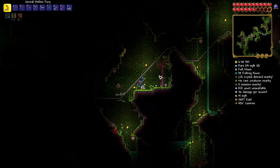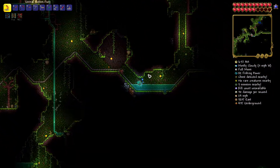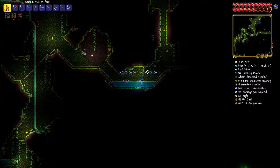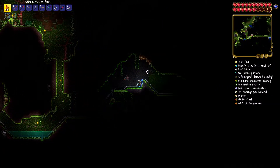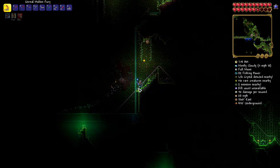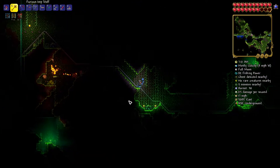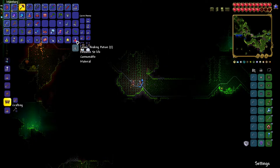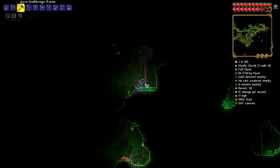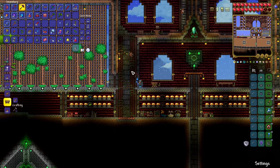For the Night's Edge, we need the Blade of Grass, which is what we're gathering materials for now. We're going to need the Butcher's Blade, which I think we already made when we got our first bits of Crimtane. And we also need the Muramasa, which we got in the dungeon. And there's one more — the Great Fiery Blade. So we're going to need to go and get some Hellstone as well. We're up to 13 spores now, so let's get a few more and then head back.